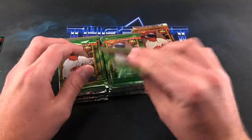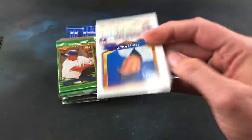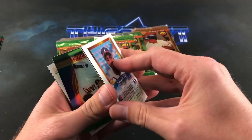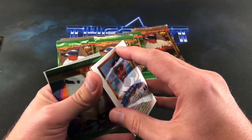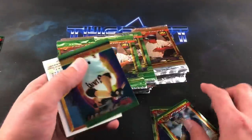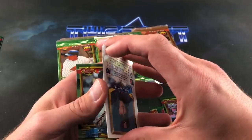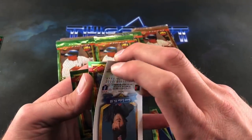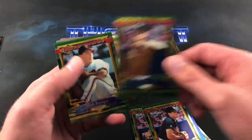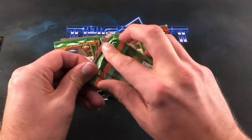Switching to a pack of Series Two. I'll try to rip through these as fast as I can — these ones seem a little more lenient. Mike Kelly. There's definitely a lot of guys in here you may not remember. Some stickiness there but no paper loss luckily. JR Phillips, Daryl Kyle, Mark Portugal, Bobby Witt Senior — nothing too crazy yet but I'm still hopeful.